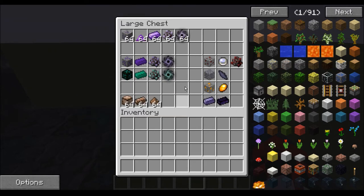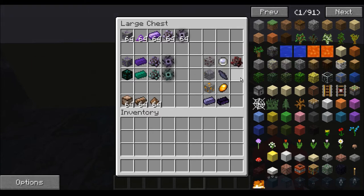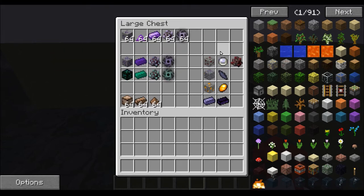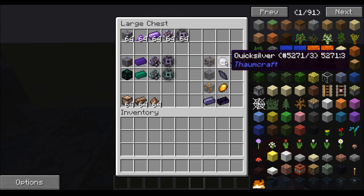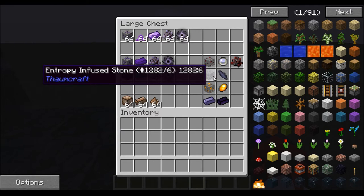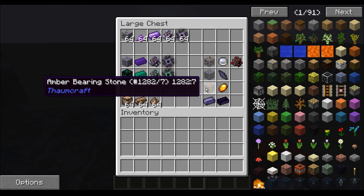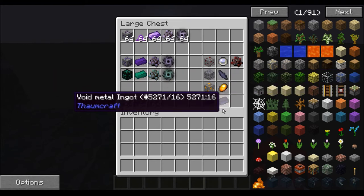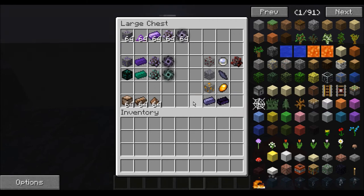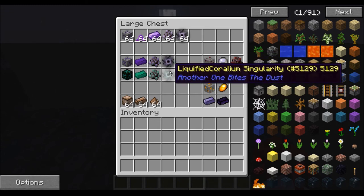And what about over here? This is Thaumcraft stuff. Cinnabar ore — it's an ore. It has this stuff, which is just through the normal mod. You'll notice that there is no version of dust for it, and it also isn't actually an ingot. So it doesn't interact with it. You've got stuff like entropy infused stone, which creates shards — that doesn't interact with it either. And what about these? These are ingots from the mod — Thaumium and Void Metal — but they don't have an ore version and they don't have a dust version, so they don't turn into singularities.